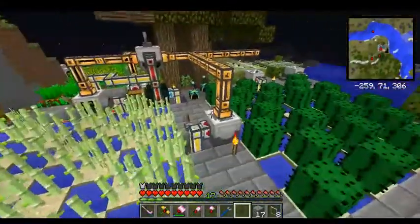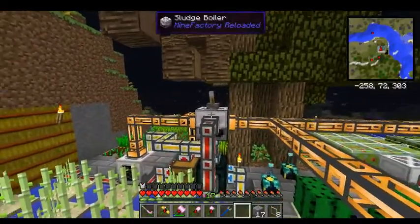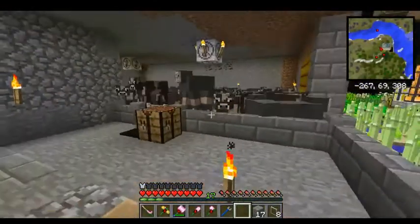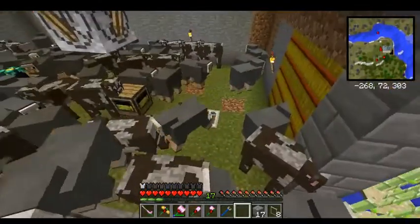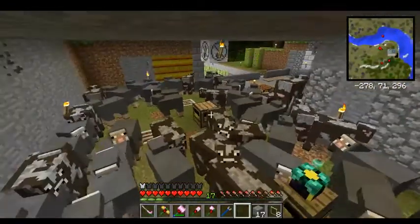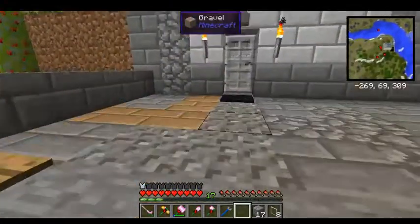All the byproducts, like sludge, are put into my sludge boiler, which makes random items. I have sheep and cows which produce the sewage — they get collected in here. I have feeders that automatically feed them from the farm outside, and everything is chunk loaded so it continues to work whenever I'm not here.